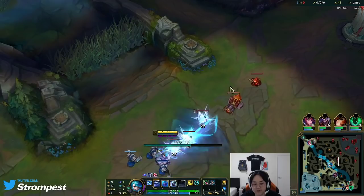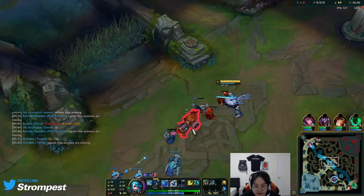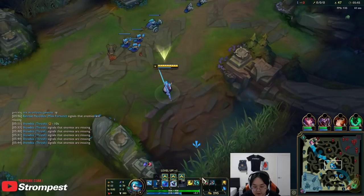I should hit level 6 on this wave. Most mid laners always hit 6 around 5:40 in the game. You'll notice her wave clear is kind of weak because her Q does percentage max health damage, and minions aren't known for having a lot of max health, so my wave clear is struggling a bit.